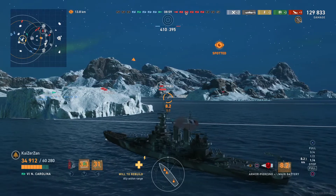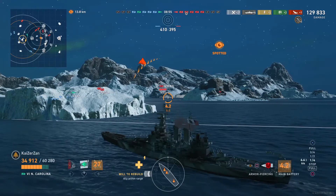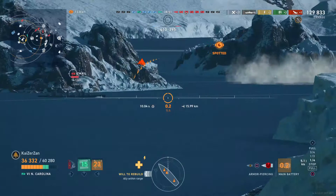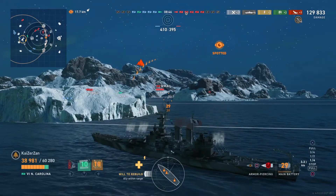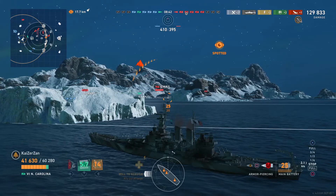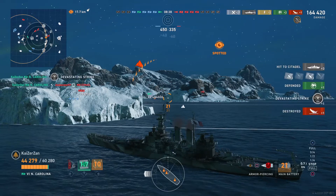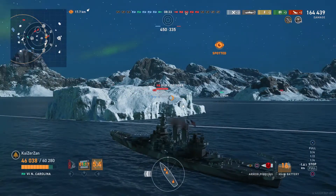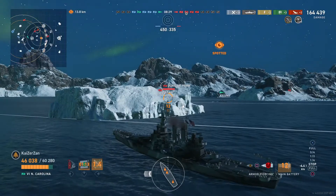I'm using this island in front of me to get a little bit of cover from the Nelson, as I don't want to get shot by Nelson's HE or AP shells for any duration of the match. I want to be as safe from the Nelson as possible since he can overmatch my bow. We want to be focusing that broadside Ismail - triple citadel, boom, dead! Strike! Ismail is no longer with us.